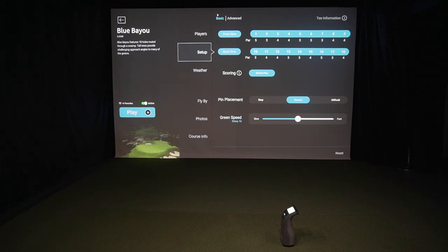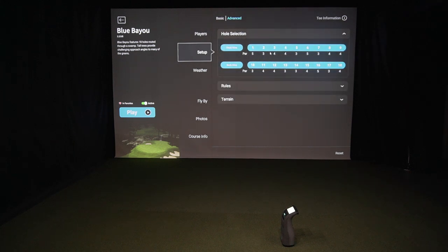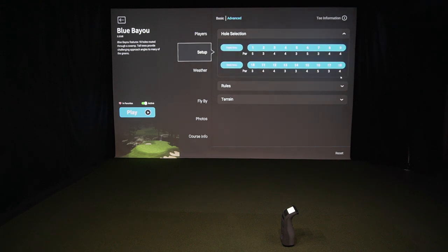In the setup, there's basic mode at the top and there's also advanced. Advanced is cool because you can go through and use hole selection. So if I just want to play hole number two, I can clear out that section. If I just want to play the front nine, the back nine, or just hole 13 because I feel lucky today, you can definitely do that. We're going to put them all on.